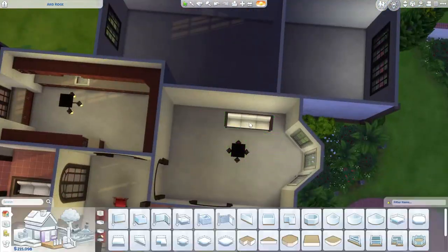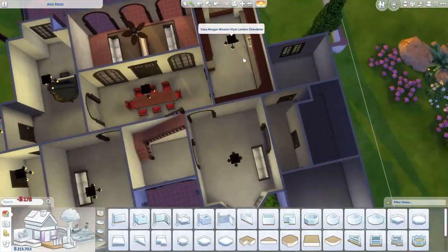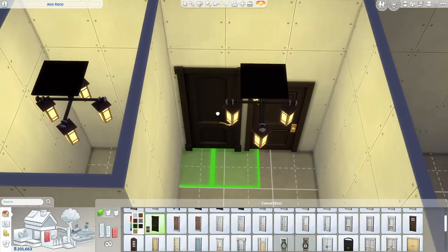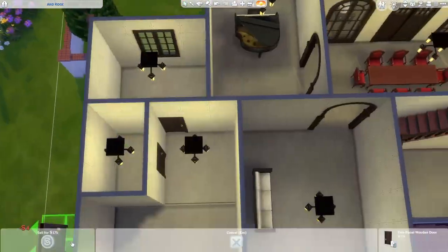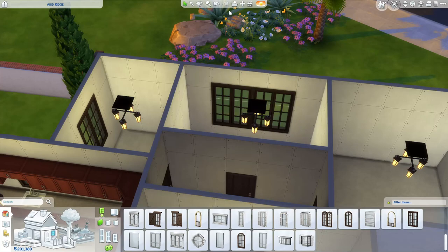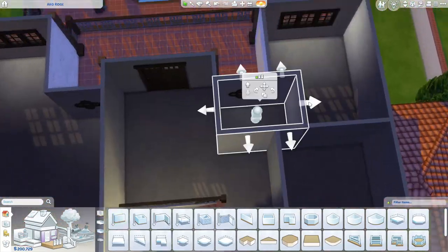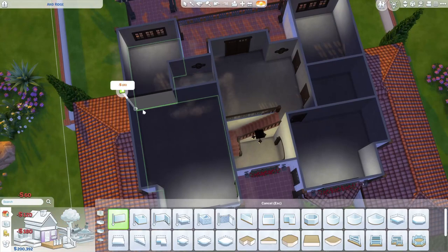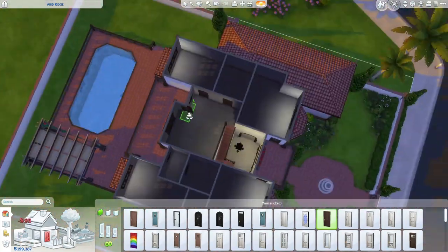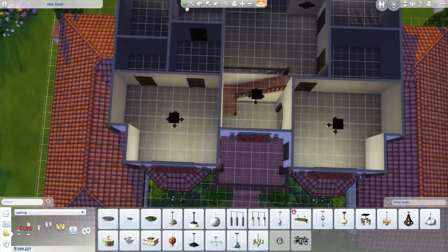This is the master bedroom over on the left side, and on the right side I believe I put an office and a little gym — those are the two downstairs extra rooms. The master is just a huge bedroom — it made sense to have a big nice house like this with a big master bedroom. I did a walk-in closet and a master bathroom. Now I'm upstairs trying to figure out the upstairs layout. I believe I ended up being able to put four bedrooms on the upstairs and two or three bathrooms.